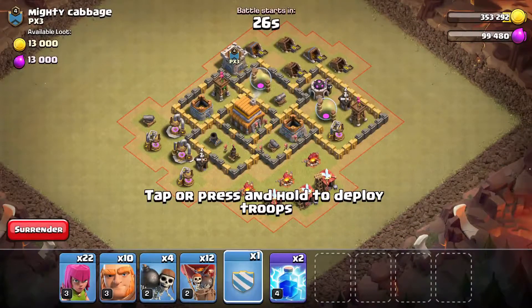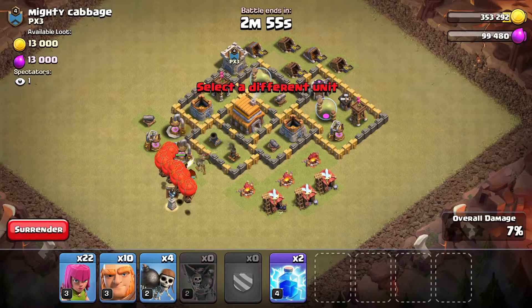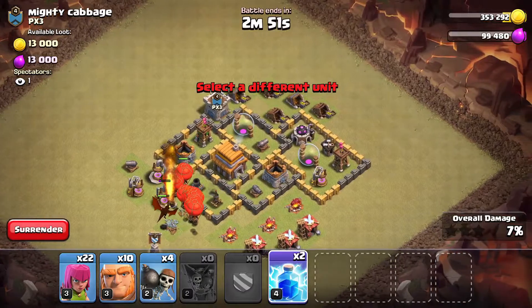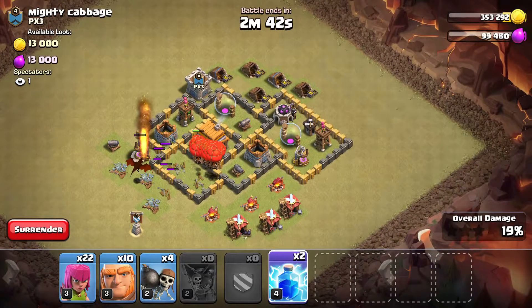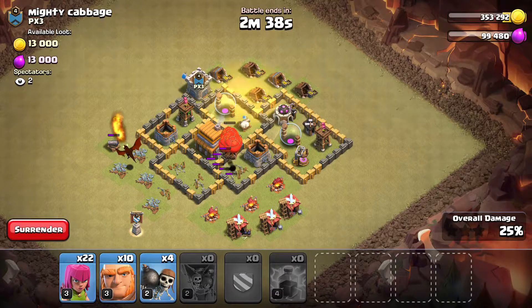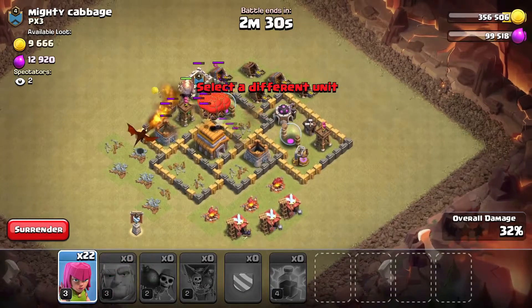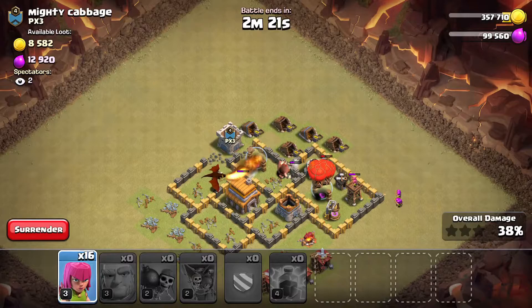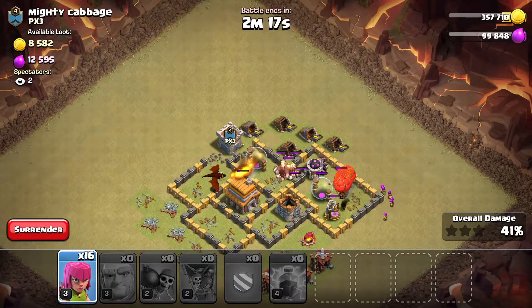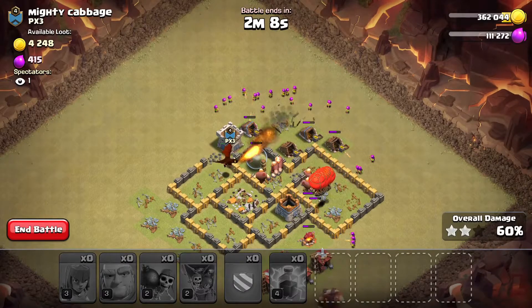The plan - we're going to drop that drag to get that air defense! Nice, drop it in there. Get that mortar down. Then we're going to drop right there - put our giants in here, wall breakers, wall breakers. Get that archer tower down before they even reach it. That's it! Now we just spam archers up here - that's a three star! Let's go! Six stars, two attacks, perfect score!